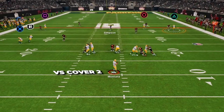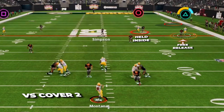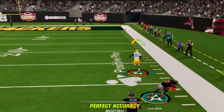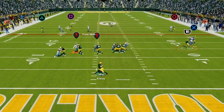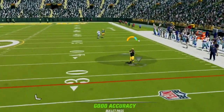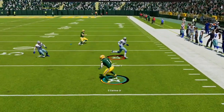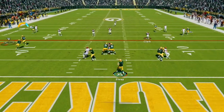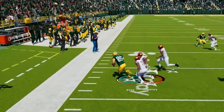Against Cover 2, the slot fade gets a free release down the field, the deep half gets held inside by the streak route, and the fade will be wide open for an absolute bomb. You can also work the other side — the running back wheel out of the backfield will have the streak running off the deep blue defender, the flat defender stays shallow, and you can drop it in between them for a big pickup. For a check down, the tight end in the flats is available if the flat defender on that side is staying back.